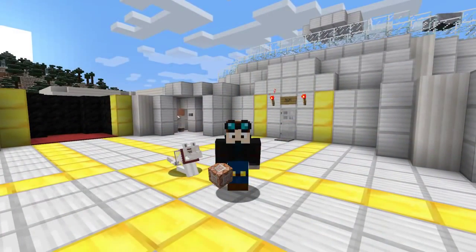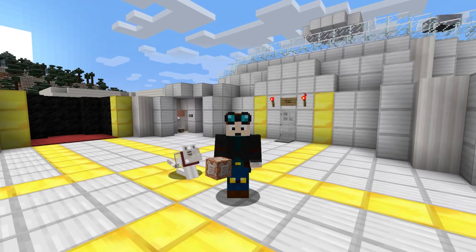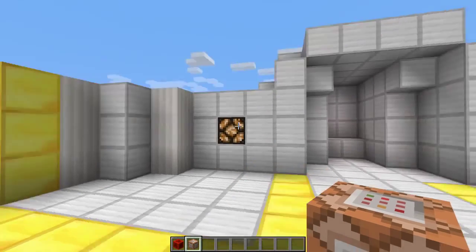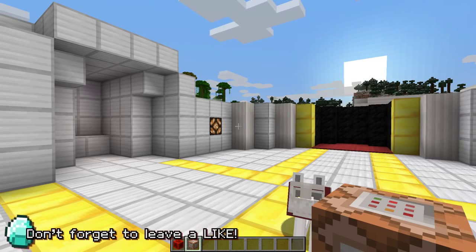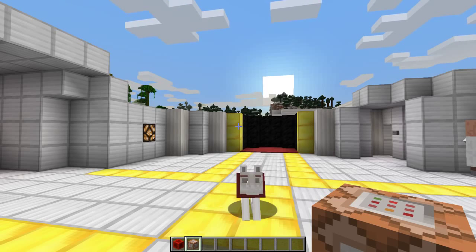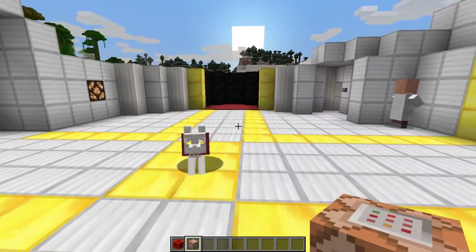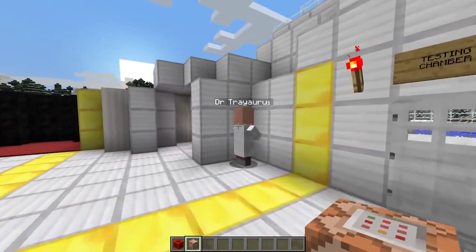Hey everyone! Dan here from the Diamond Minecart. Welcome back to another Minecraft video where today we're going to be checking out another really awesome single command block creation. Today's one involves drivable minecarts, fully working elevators, and a couple more things which are super awesome and will allow you to transport yourself around your world in much cooler ways. So without further ado, let's just get straight into it because it's super cool and super awesome.